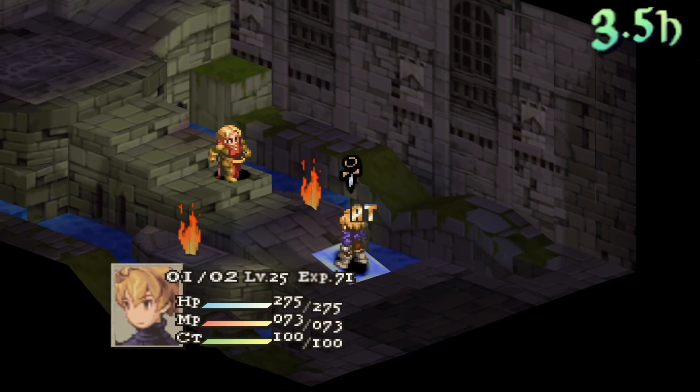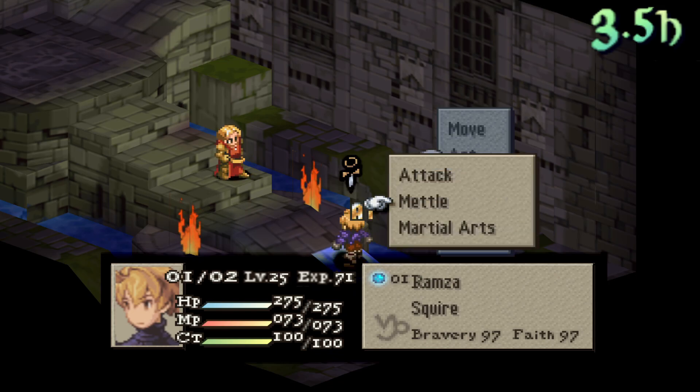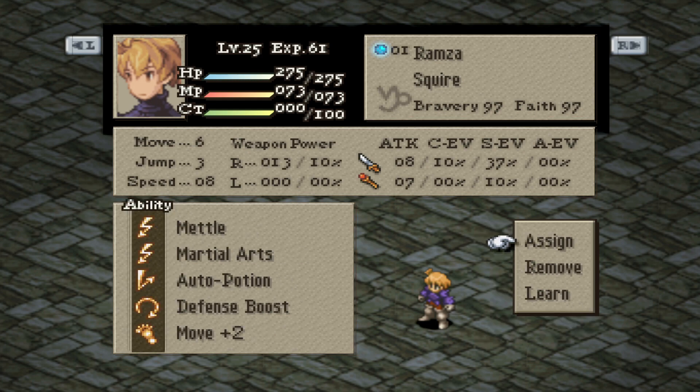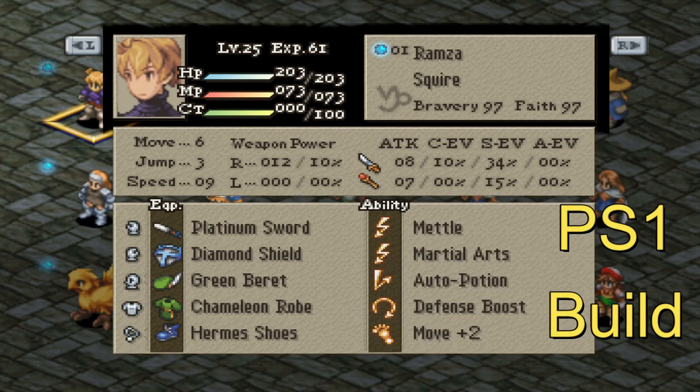What you want is the best sword you can get — in most cases Ice Brand, which we will remove from Luso, as well as his Platinum Shield and Crystal Helm. Then buy a Chameleon Robe from the shop. For the accessory, whatever you want, but Sprint Shoes or Germinas Boots are great. For the abilities: Metal with Tailwind learned, Martial Arts with Chakra, Auto Potion, Defense Boost, and Life Font or Move Plus 2. Make sure your Bravery is 97 and we're good to go.